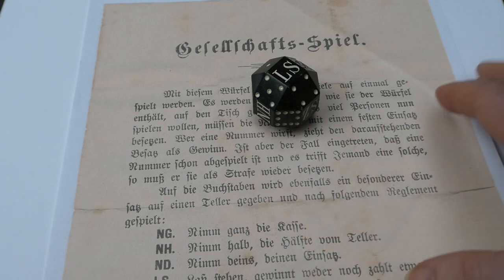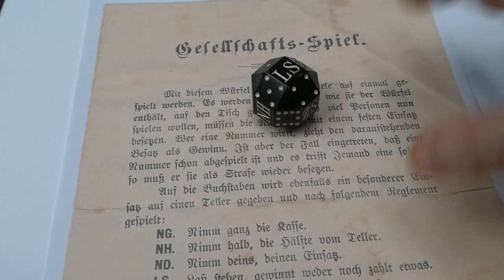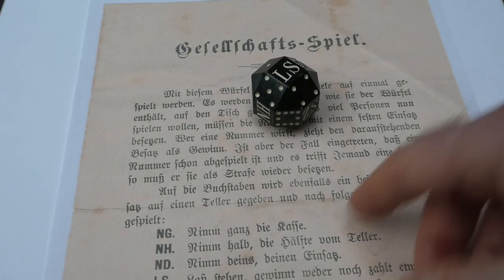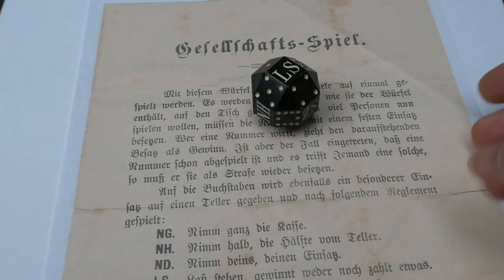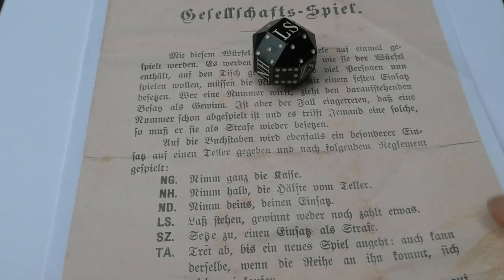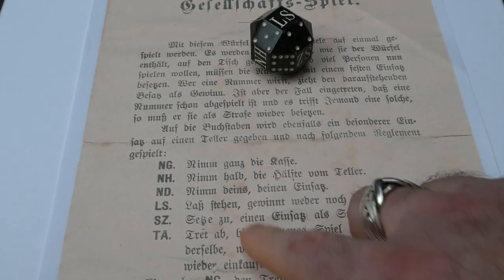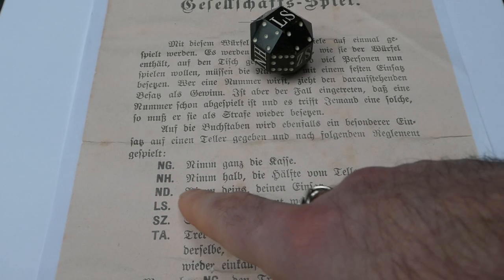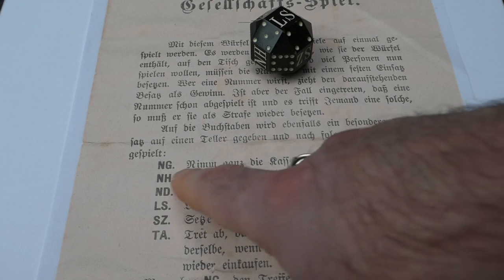They also have a separate pot, separate from those 12 numbers. That's held on a plate. You play for the money in that pot using these rules — so if you throw each of these letters, you have to do whatever's written.